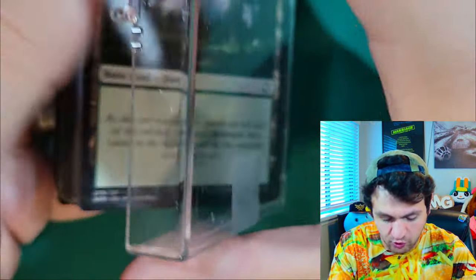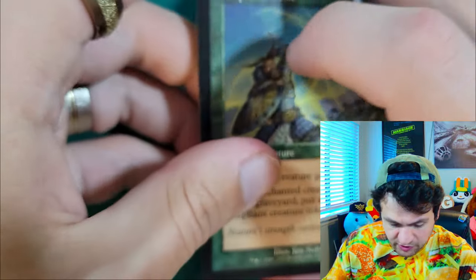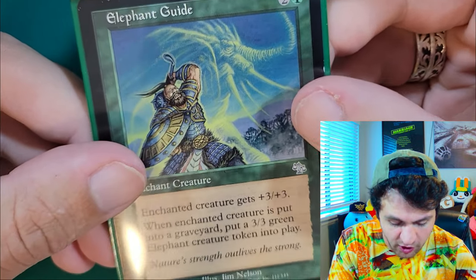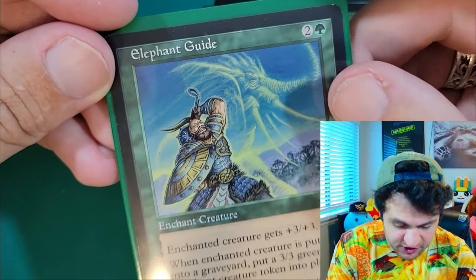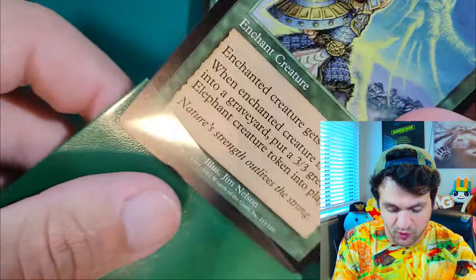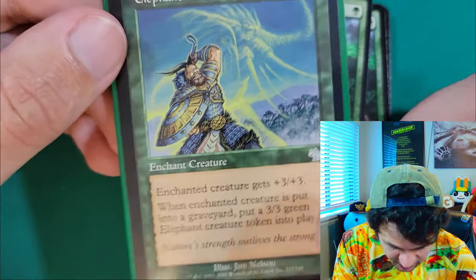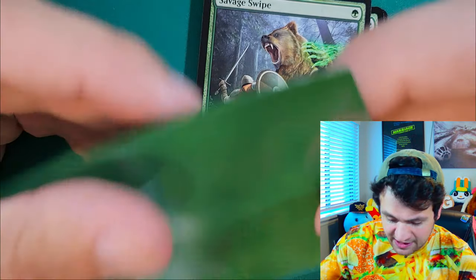Opening up case number 2 — looks like we have all of our forests in the back. This deck is running 18 forests, so we'll sleeve those in a bit. Elephant Guide — 3 mana, enchanted creature gets +3/+3. When the enchanted creature is put into a graveyard, put a 3/3 green elephant creature token into play. This card basically stops your creatures from being the target of your opponent's spells. Put this and a Rancor on your creature — when they kill it, you get a 3/3 elephant token, Rancor goes back to your hand, and you just put Rancor on the elephant. Now they have a 5/3 elephant with trample to deal with.